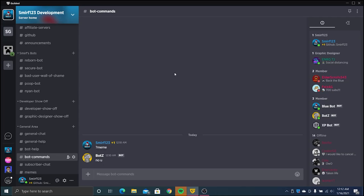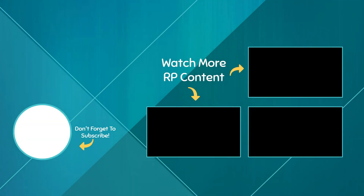If you want to check out Gilded, go to gilded.gg/smurf123-development and say hi to me. Or join my Discord. All these links will be in the video description. I'll see y'all in the next one. Bye.